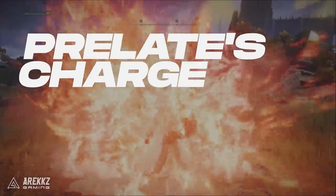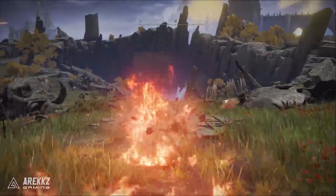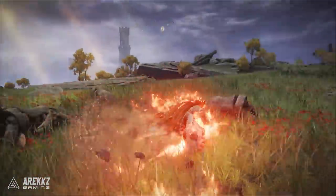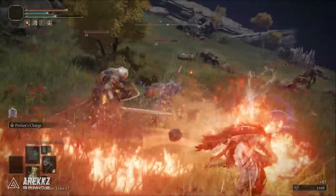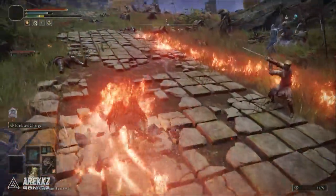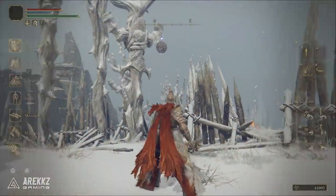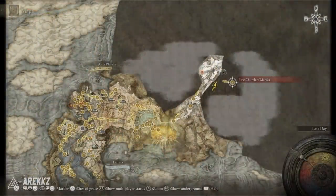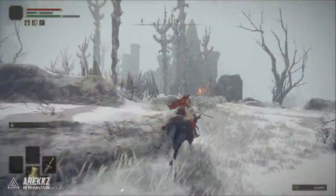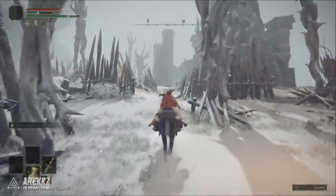Next up is Prelate's Charge. This works on all large and colossal axes and hammers. You slam the armament into the ground to create a surge of flames, then charge forward while engulfed in these flames, holding it down to charge further and then releasing to do an upward strike with fire. This one's found from a Dung Beetle hanging in a tree located in a Fire Monk campsite. We ran here from the First Church of Marika grace point. You'll find it by looking near the chain bridge southeast of the Guardian's Garrison.